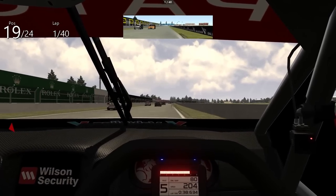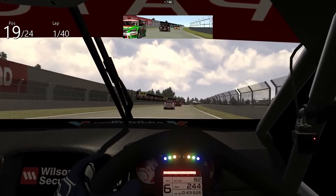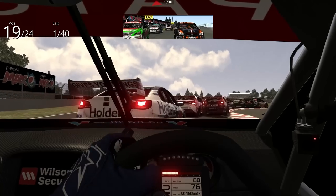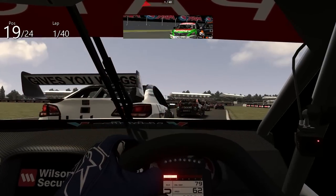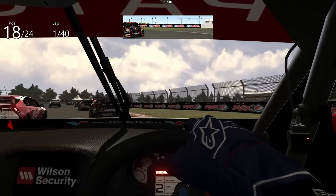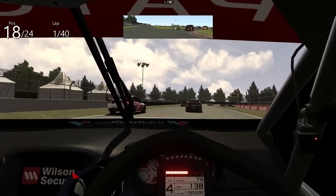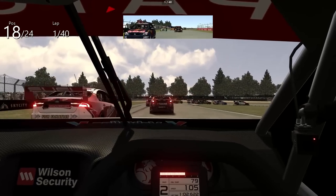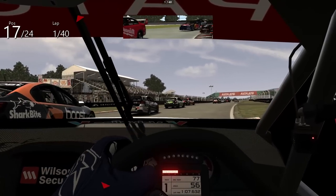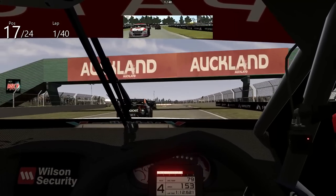We're up to 19th already from 24th — we've got a 40-lap race here on a short track. Brake lock there down into the chicane. The AI are still trying to sort themselves out. We go around the outside of the Red Bull Commodore, then get down the inside of the Milwaukee Falcon as well. We've already made up several spots, which is good.